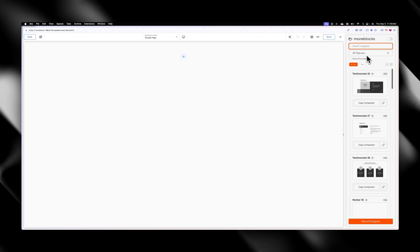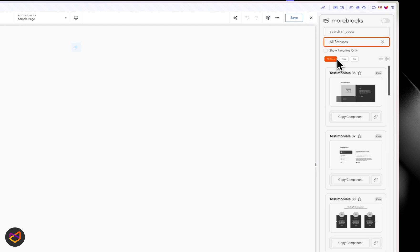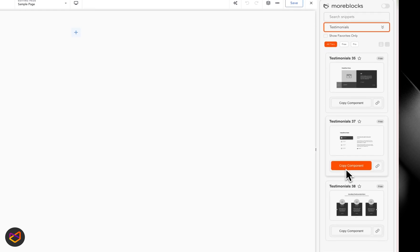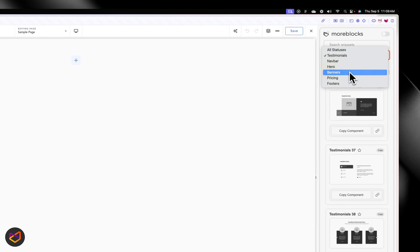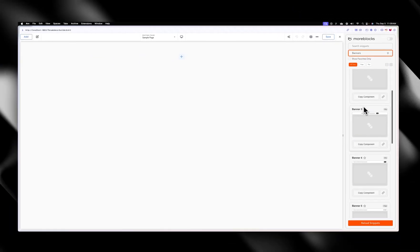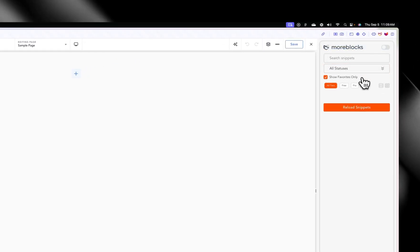The next thing I want to show you is the statuses — the name is a placeholder and it's going to change eventually when this comes out, but these are your categories. If I click down you can see all the categories I have. If I click on 'testimonial' I'm going to see my testimonial categories, and if I click on 'banners' I'm going to see a collection of banners within my collection.